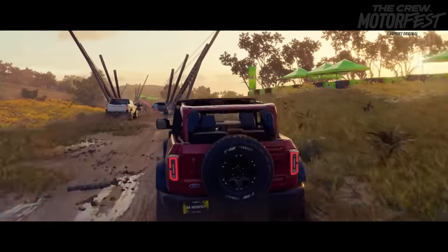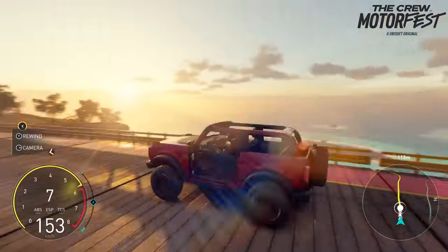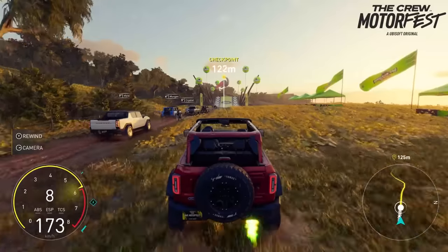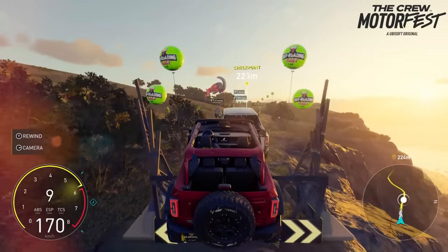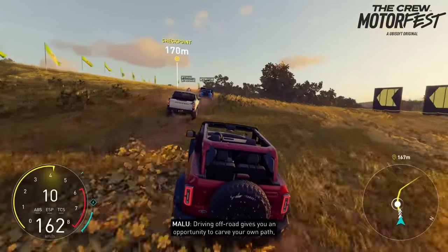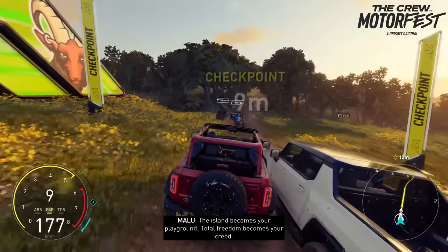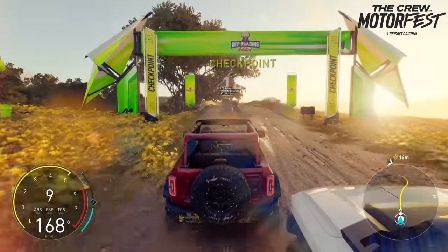It immediately throws us into an off-road race, so we're getting to try out all the different disciplines. We are in a Ford Bronco. Looks like the Hummer EV is up there, another Bronco, and a dirt bike. It'd be insane to be on that dirt bike — a madman trying to race amongst all these big full-size cars. Let's see if we can get a little run here. Big checkpoints. Those are trees over there — let's try not to hit those. The lighting system in the game looks phenomenal.